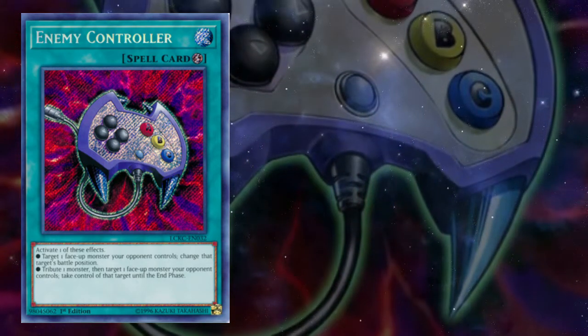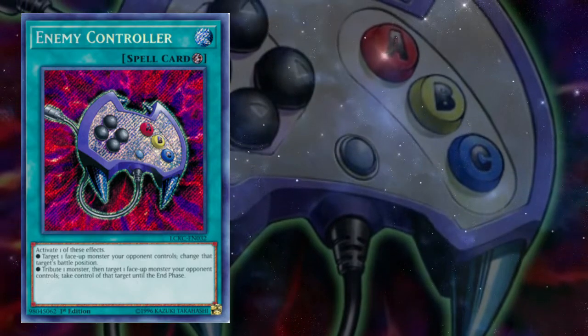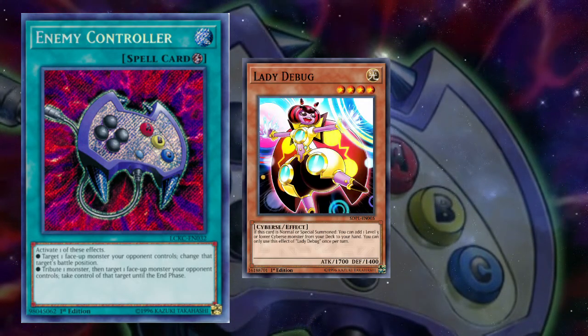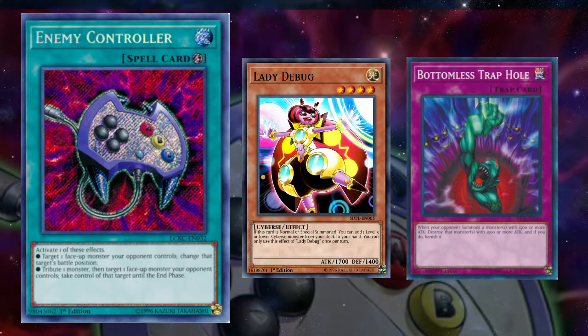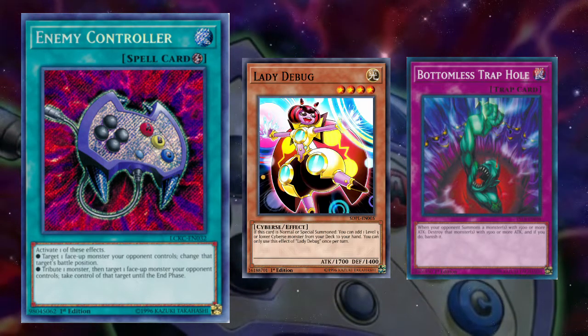The trick of Enemy Controller lies in that it is a quick play spell, which means you can chain it to any spell speed 2 or lower cards. This allows for some fun shenanigans. Say you summon your play starter and your opponent activates Bottomless Trap Hole — you can activate Enemy Controller from your hand and tribute that monster that was doomed anyway, to take one of your opponent's and continue your play.